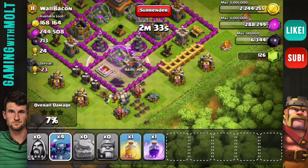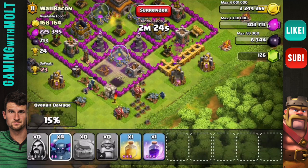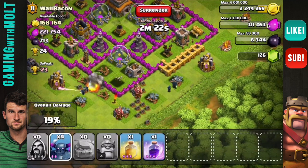As the wizards work their way around, we're going to need to hopefully clear out some of these buildings around the outside so that our PEKKAs head straight in — we don't want them to get distracted and run around the edges. These golems are doing absolutely no damage right now, but whatever, that's perfectly fine.